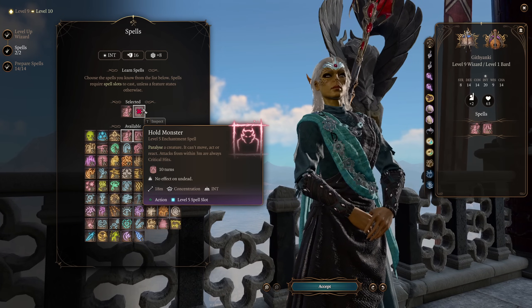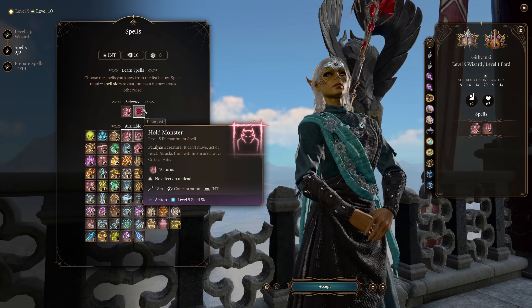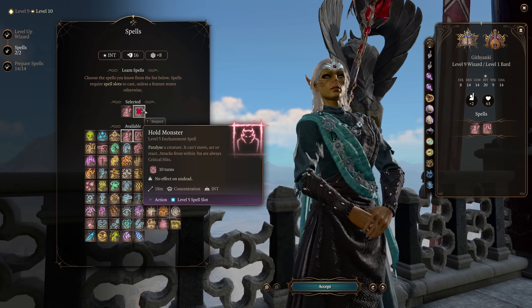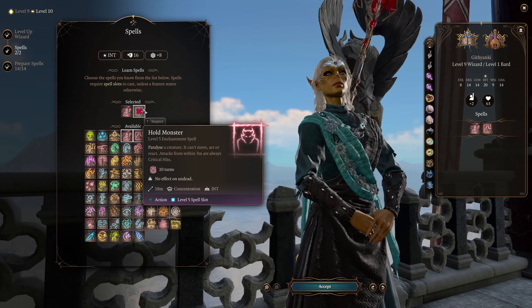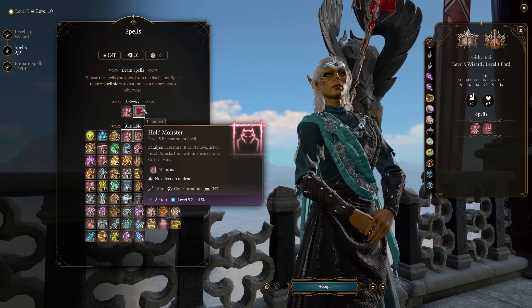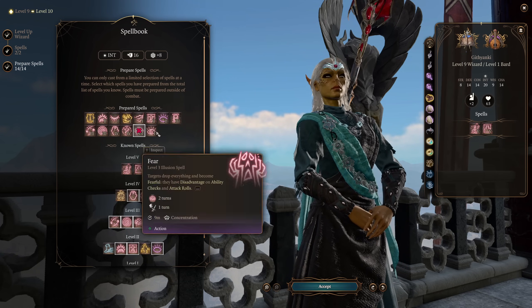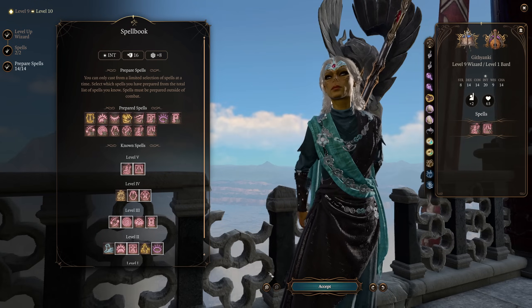And then Hold Monster — the exact same thing as Hold Person, but you're no longer restricted to humanoids. Any creature can be paralyzed — Steel Watchers, everything. They cannot move, act, or react, and attacks from within 3 meters are always critical hits. Absolutely huge. I would definitely say these are required to be in your prepared spell loadout.